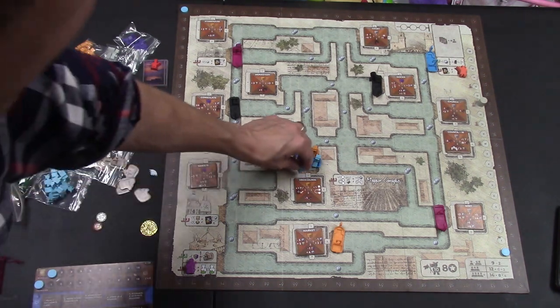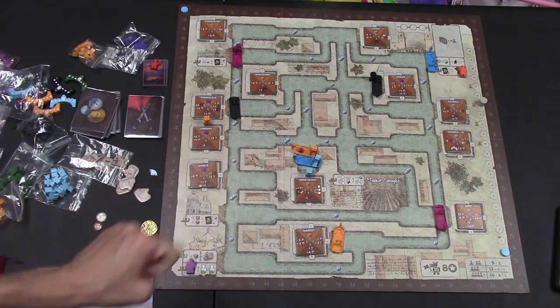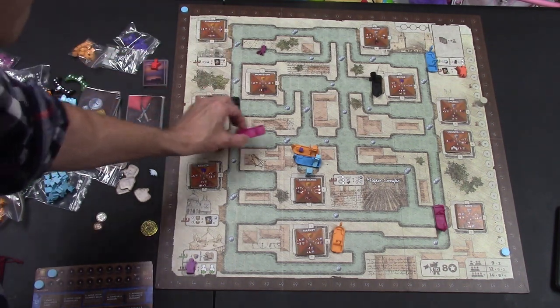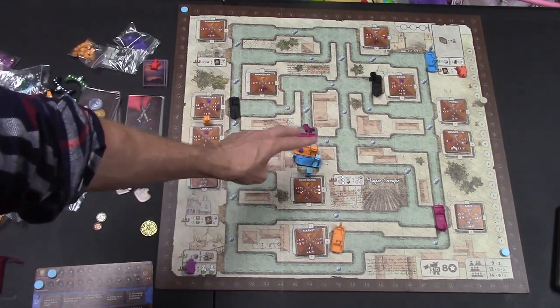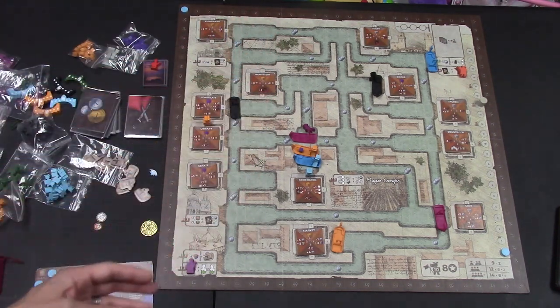If blue player has already been there and has a man there, blue gets one victory point because someone else parked in the same space. If purple came by later, they gain one intrigue for passing through black, and if they park there, blue gets two victory points and orange gets one. Those victory points compound the more people who park their boats in that area.